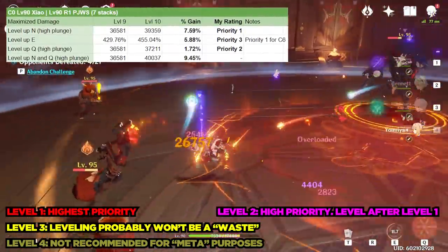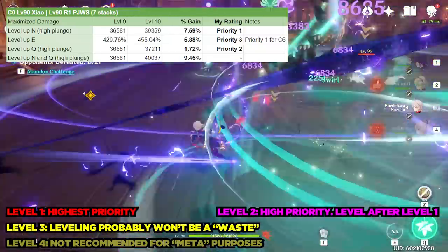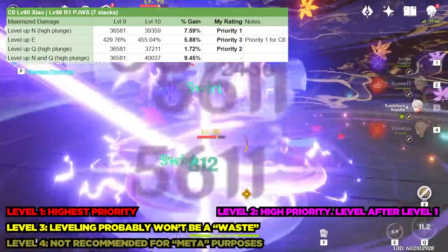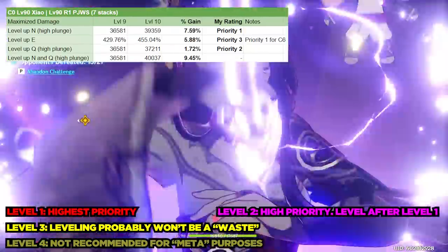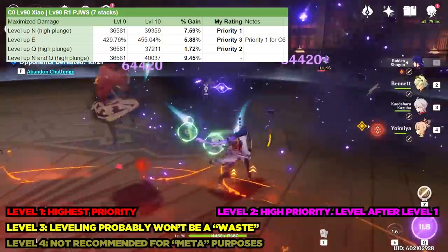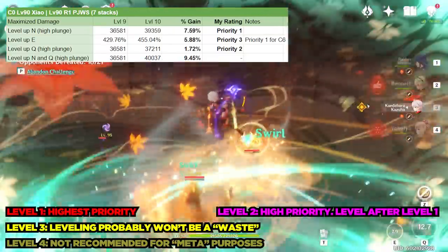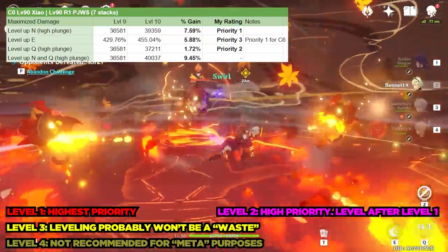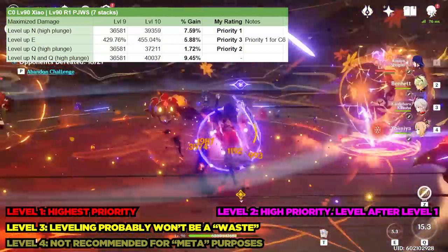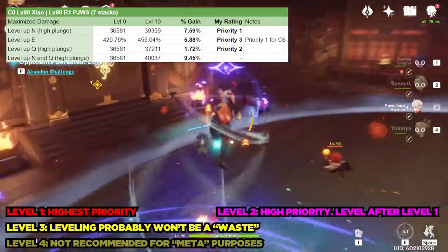Next for Xiao: non-Constellation 6 Xiaos should have a level 1 priority for his normal attacks, followed by a level 2 priority for his Q. Fun fact — Xiao is the only DPS character in the game whose main DPS source scales with 2 different talents, while also having the highest scaling possible at 7.59% from level 9 to 10. Crowning his normals will make him do 7.59% more plunge damage, and crowning his burst on top of that will make his plunges do approximately 9.45% more damage, give or take a percent or two depending on the weapon. His elemental skill for non-C6 Xiaos is a priority 3 talent. At Constellation 6, his E immediately becomes a priority 1 to crown.